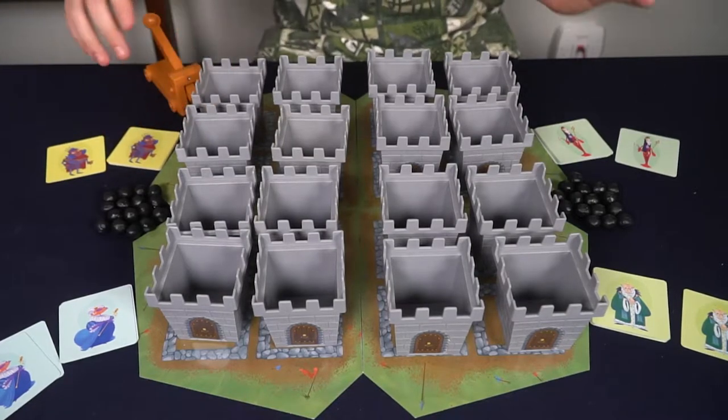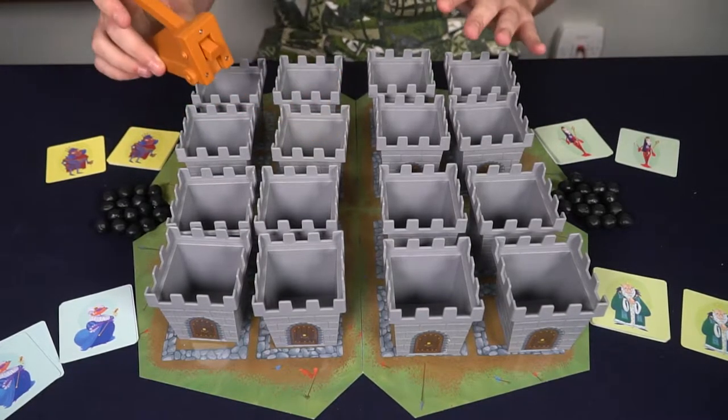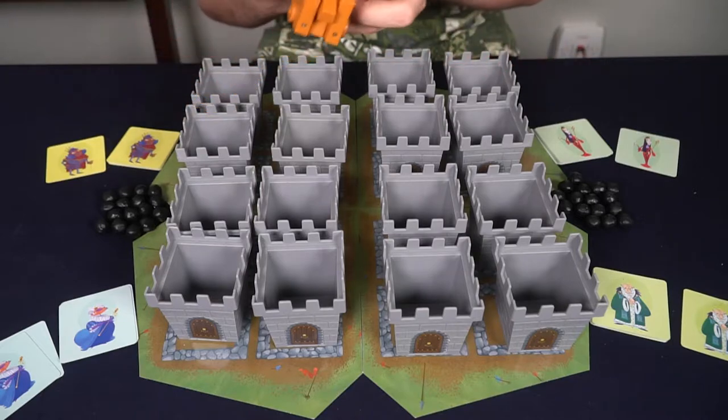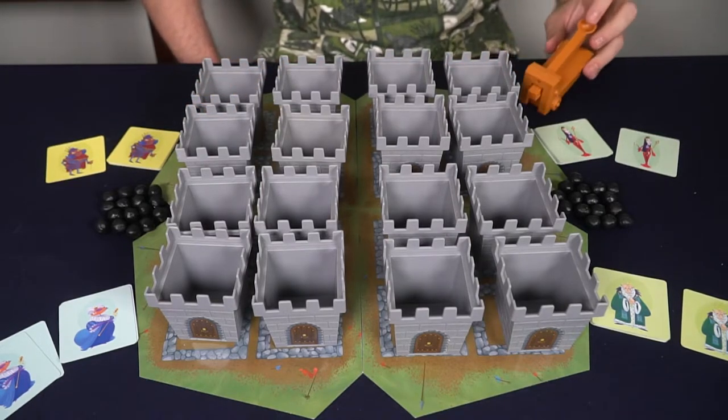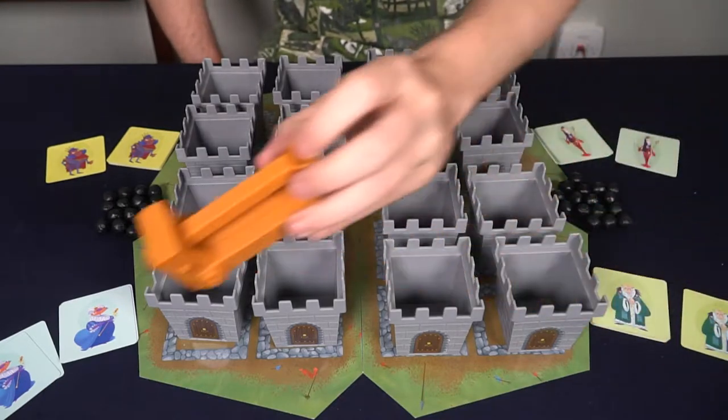You play one of those cards just before you take your shot. Whether you miss or succeed, you pass to the next player in turn order and they begin by shooting their cannonball through the catapult, and so on.